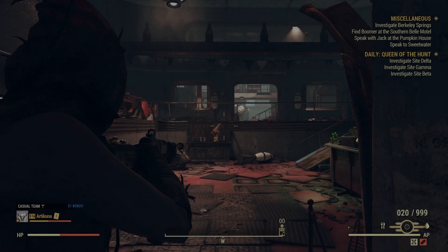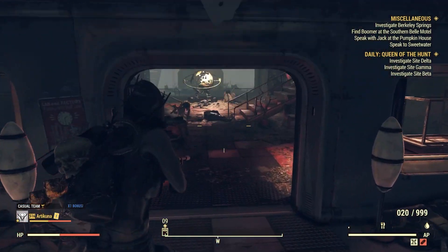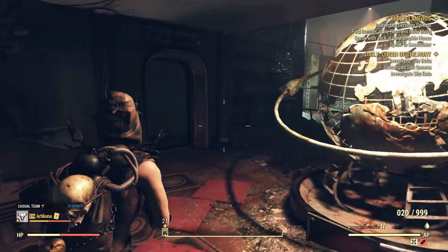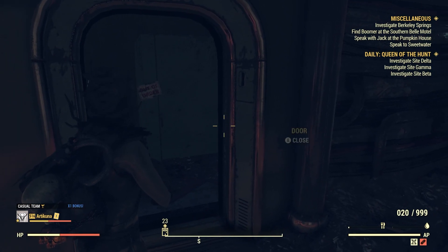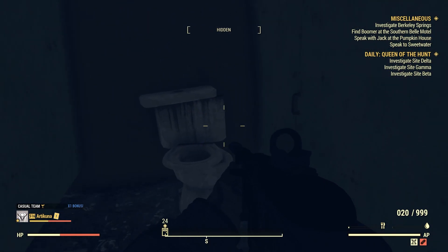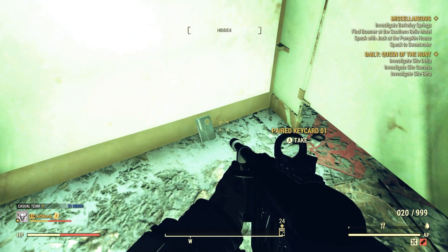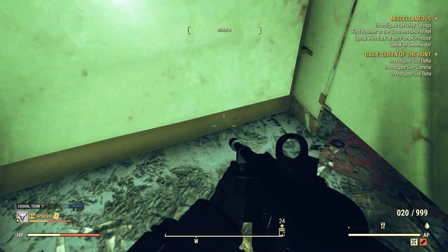Once you're inside the Nuka-Cola plant, follow my character through this door and you'll see a globe in the middle of the room. Go to the left of this globe and you'll see a door — it's locked but you don't need any skill points to open it. Open up the stall, get inside, close it, and you will see the first key card right there on the floor. Pick that up and we'll go to the next location.